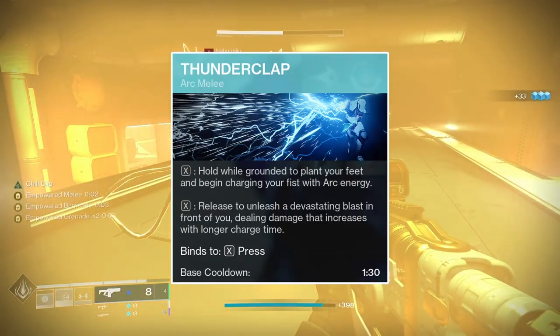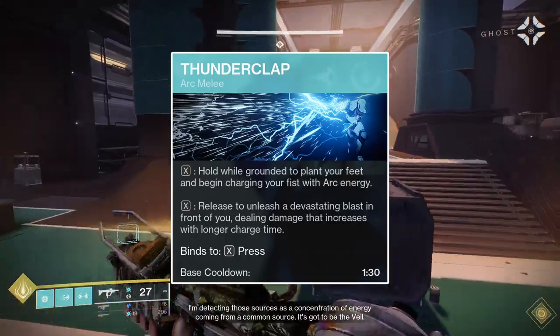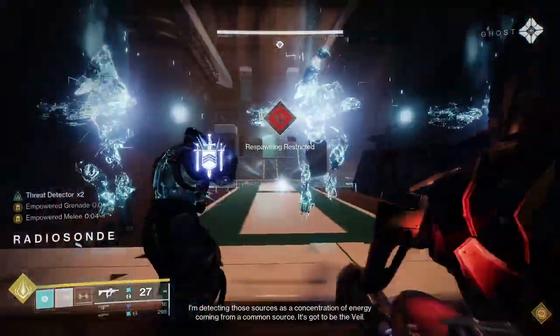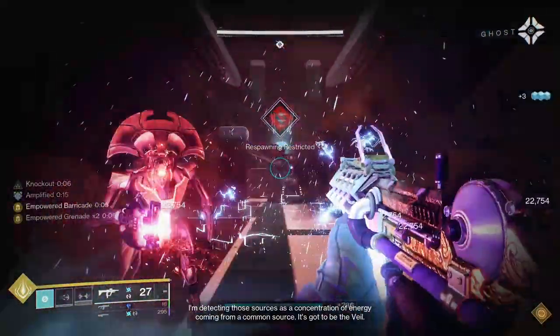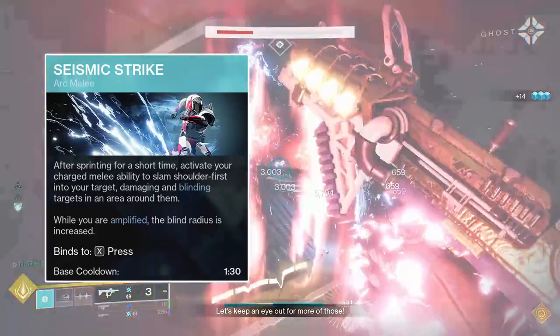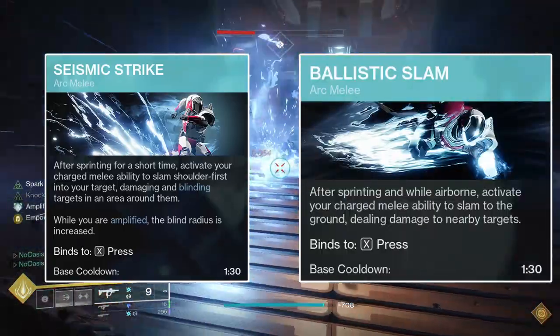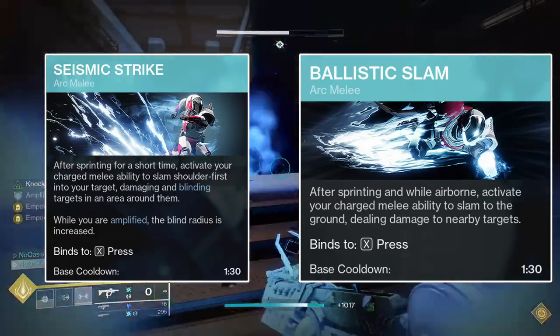Onto the melee ability, Thunderclap will be the easiest one to use. Thunderclap is a chargeable melee ability, meaning the longer you hold it, the more damage it will do. Importantly, it can also be used without charging it up almost at all, which makes it a very quick melee ability to use to grant the empowered buff to your grenade and class abilities. Both Seismic Strike and Ballistic Slam require you to have been sprinting for a short period of time before use, which can make it more awkward to empower the other two abilities.